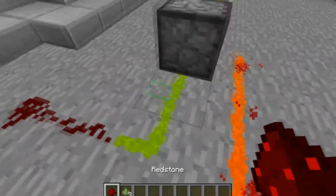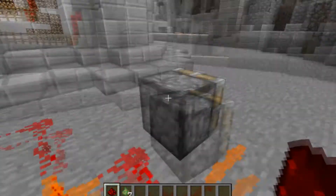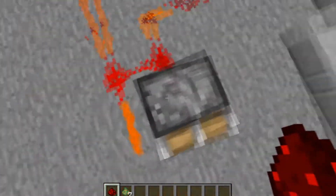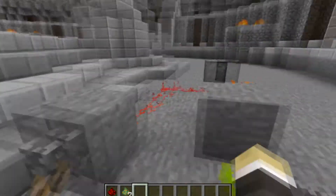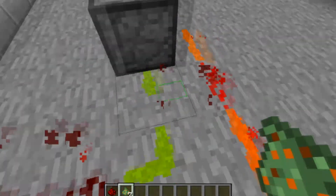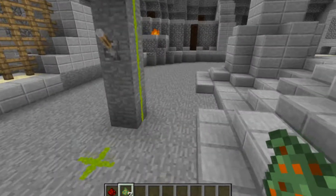If this was normal redstone it would completely mix. If I change this to a piece of redstone, it would stop this from being functional — I turn the lever off and it would not work, I turn it back on and it still would not work. This allows you to change things like that.